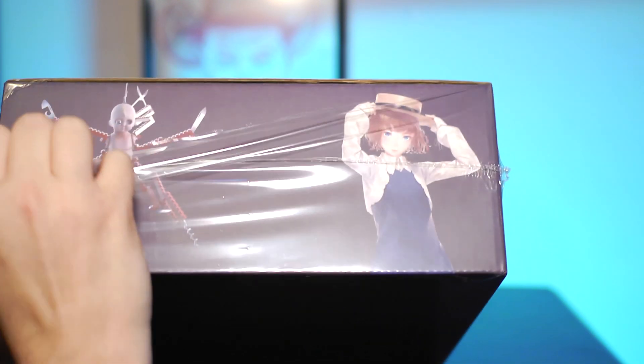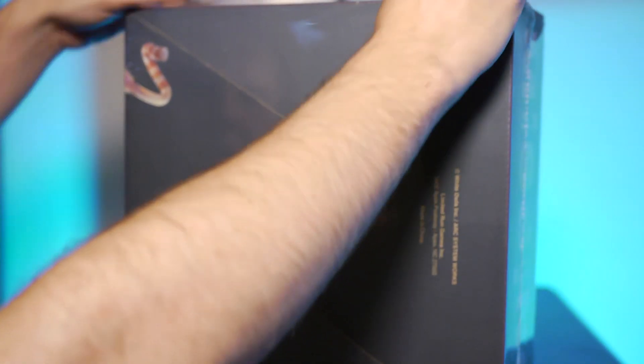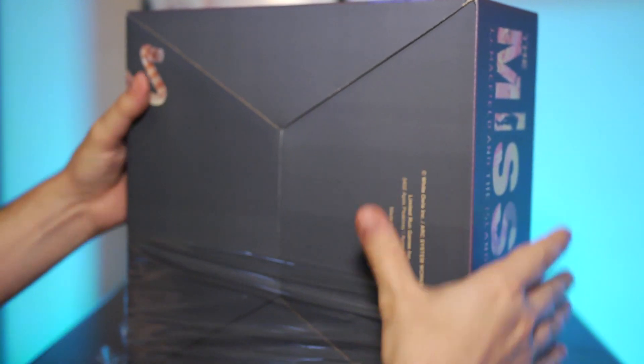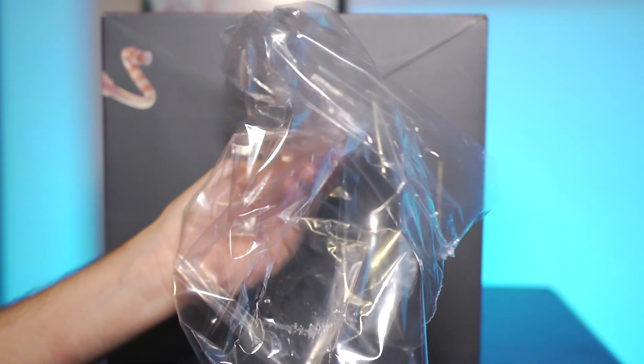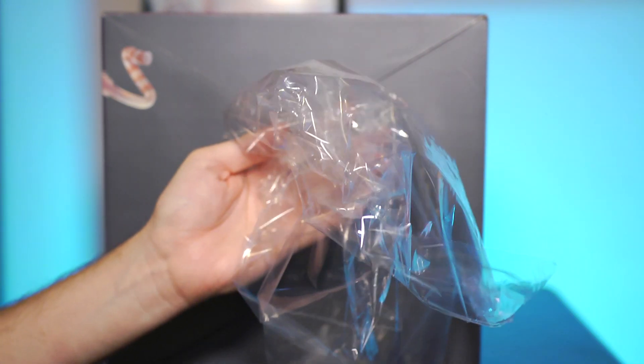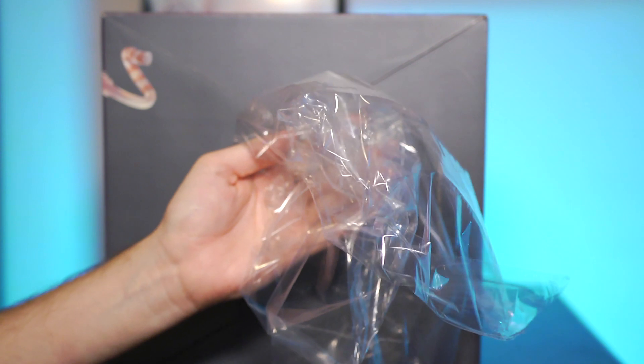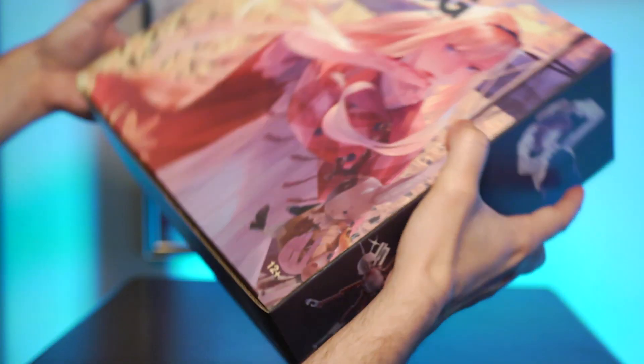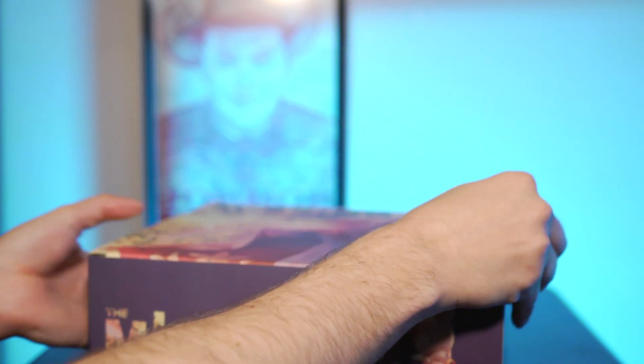This is the worst part — just pulling. Okay, then gently unraveling it. I tend to keep these though — whenever I buy a limited edition I'll just keep the wrap around and tuck it back in after I get the game out. Okay, now I gotta figure out how to open this — I think it's just like a shoebox style.